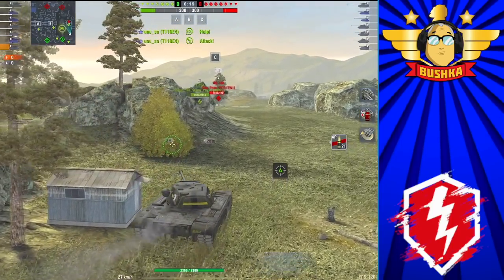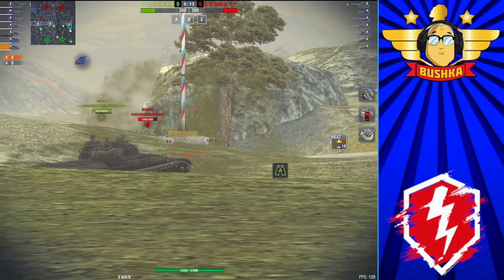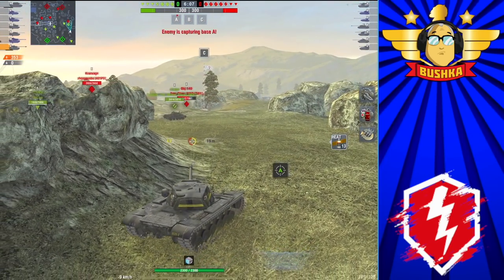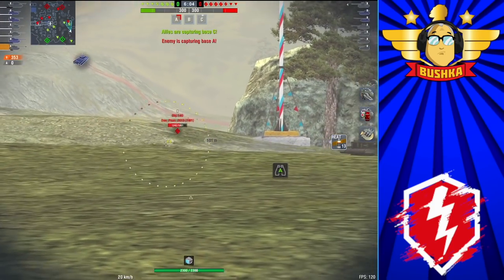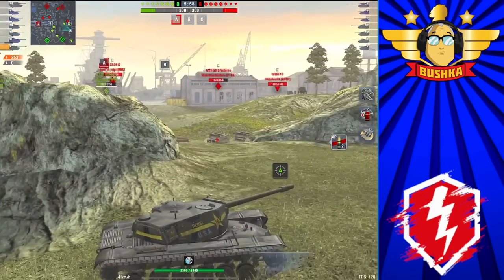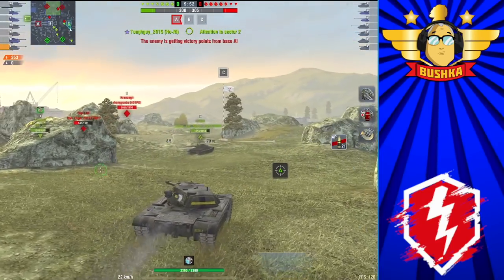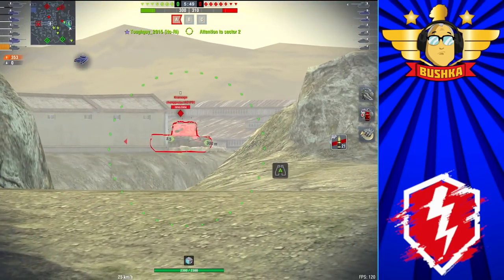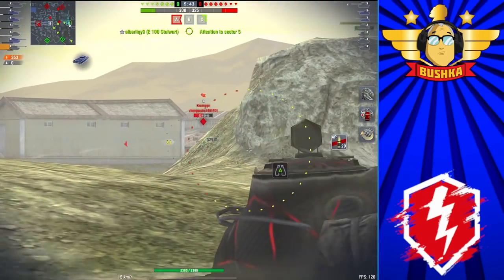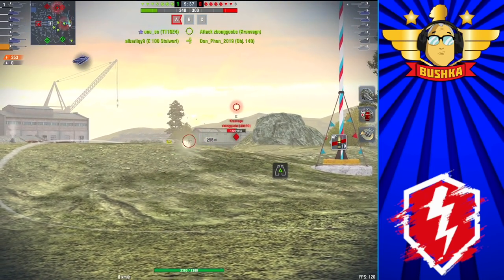The big advantage of the E5 over the Chieftain Mark 6 and Super Conqueror is that it's a tech tree tank — grinding this line also gets you the T29 and the T32, which are vastly underrated heavy tanks for their tier. They can both do exactly what I'm doing here with the E5 in terms of going hull-down, and they're great trainer tanks. The M103 is a good tank too — it is the real acid test. If you can make the M103 work, you'll easily make the T110 E5 work.